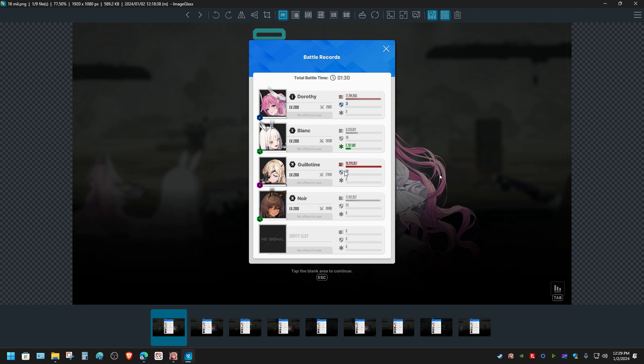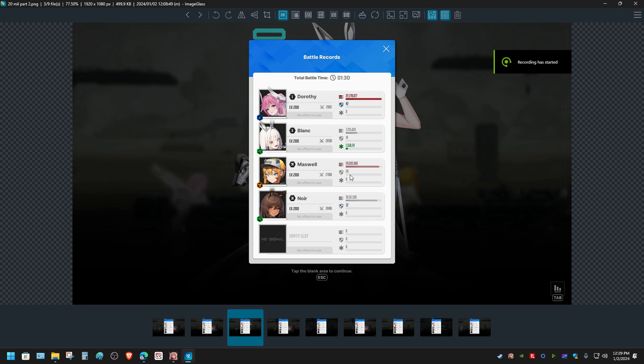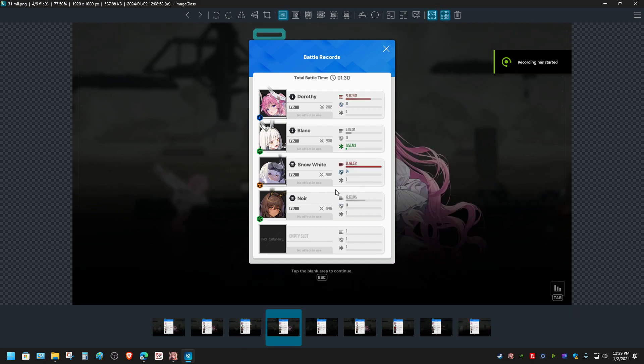In the benchmark, I found that Guillotine is an SS rank character — not triple S, double S — and 18 million is a proper calculation. Alice is a triple S rank character with a total damage output of 20 million. I have seen other players use a fast clicking method, and with that, Alice was able to do a large quantity of damage on the train boss.